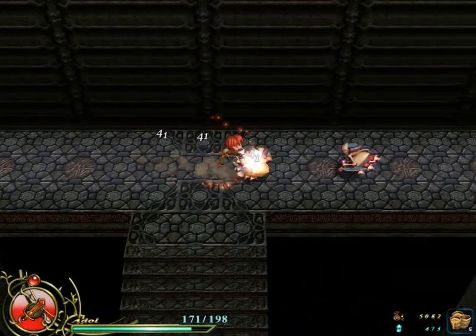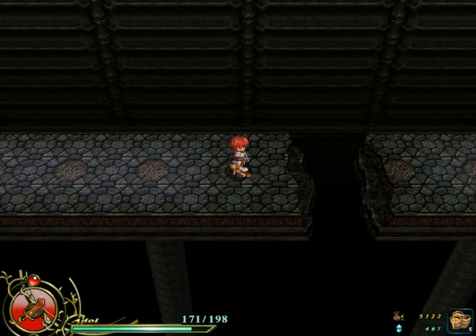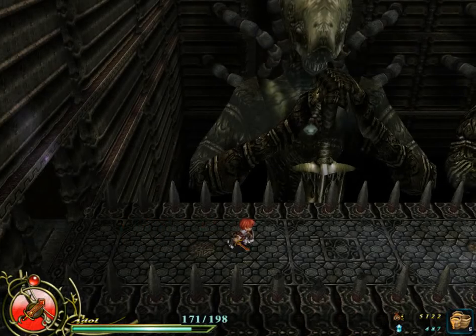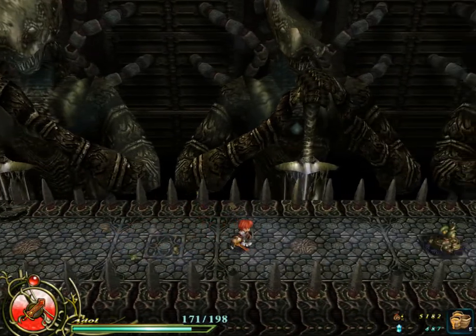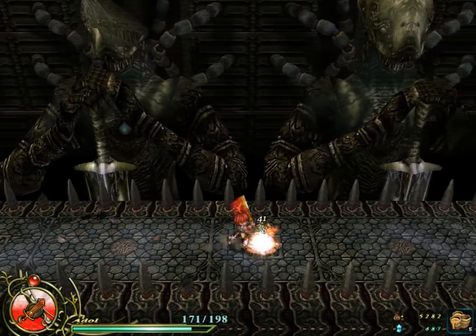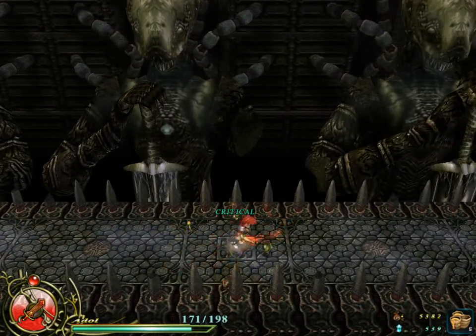Climb up here, fight off the rampaging Q-Berts, and back we are. Most of this game's mandatory platforming is confined to the Ruins of Amnesia. However, Oath in Felghana really went wild with the platforming bits.